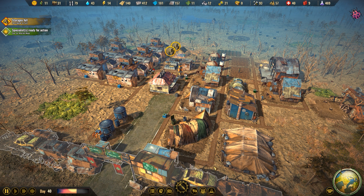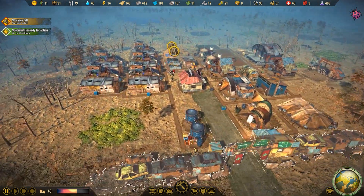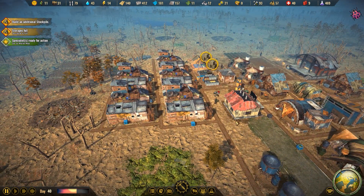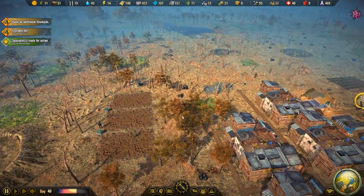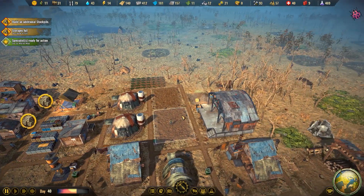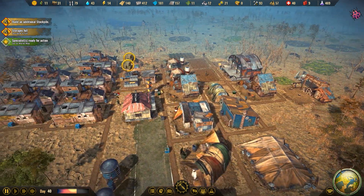Well hello everyone and welcome back to Surviving the Aftermath. We're going to continue here — look at this little city, it is doing really well. Stockpiles are strong as can be. We had to deal with a little bit of a food issue in the last episode; we were obnoxiously low, it was just painful to deal with. But we also need to get a little bit of electricity rolling, which we have here.